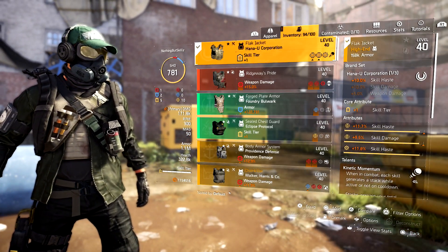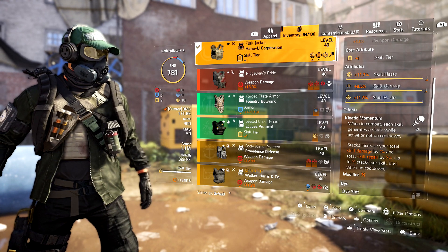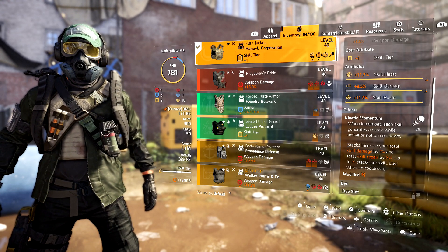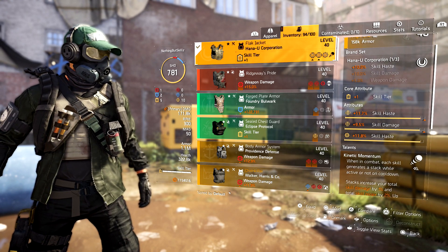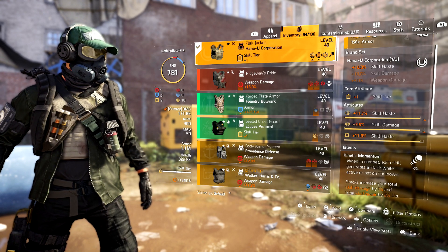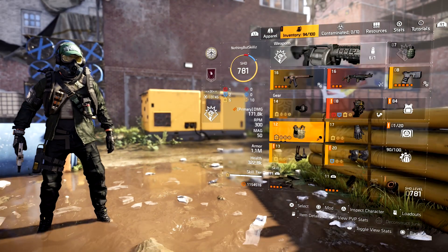We run with the Hannah U chest piece, which has Kinetic Momentum. This stacks increased total skill damage by 1% and total skill repair by 2%, up to 15 stacks per skill — lost when on cooldown. We have skill tier, skill haste, skill damage, and skill haste again. You're going to notice we're running skill damage and skill haste or skill damage and status effects. With the Hannah U one-piece, we get that 10% skill haste.